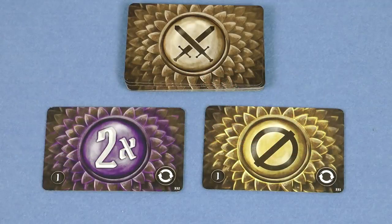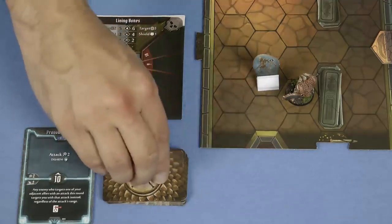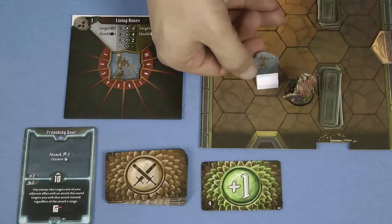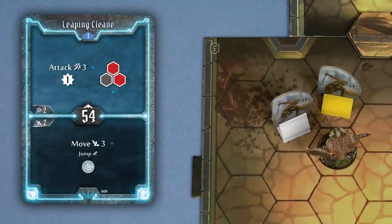One of the cards in each deck does double damage and another card means that the attack does no damage. If either of these cards are drawn then your deck is shuffled at the end of the round. For example, the Brute is adjacent to the Living Bones and wants to attack it. He plays Provoking Roar, performing the top action of the card: attack 2 and disarm. He has no other modifiers so he draws a card from his deck getting a plus 1. That's 3 damage. However the Living Bones has shield 1 so that reduces the damage to 2. Checking the standee, this is Living Bones number 3. So we place 2 damage onto the monster envelope along with a disarm counter that the Provoking Roar caused.